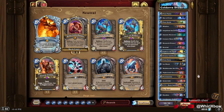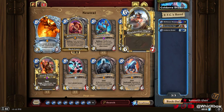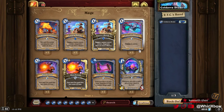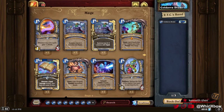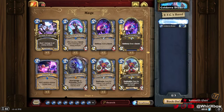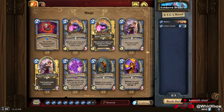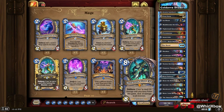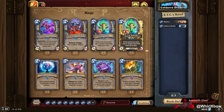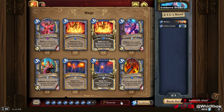So besides that, it's a fairly standard Reno hero power mage build. I actually think ETC should be different, so I'm going to change it. This is just a list I found online. I am going to go with — I want the second wildfire, but I also want a board wipe of some sort. Does this deck already have ice block in it? Oh, it has one — I can put a second ice block as well. Yeah, I'm gonna go with a second ice block.